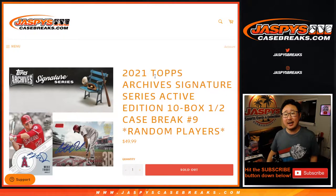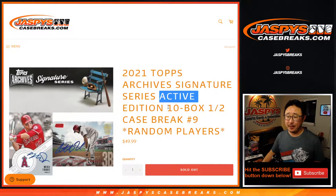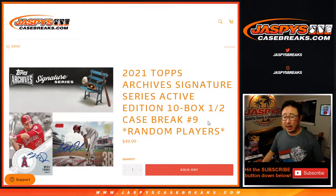Hi everyone, Joe for JaspiesCaseBreaks.com, coming at you with 2021 Topps Archive Signature Series Baseball Active Player Edition. Ten box, half case, random player break number nine.